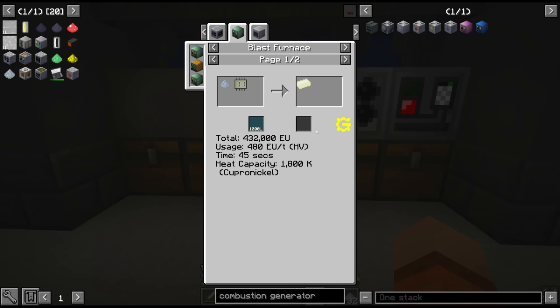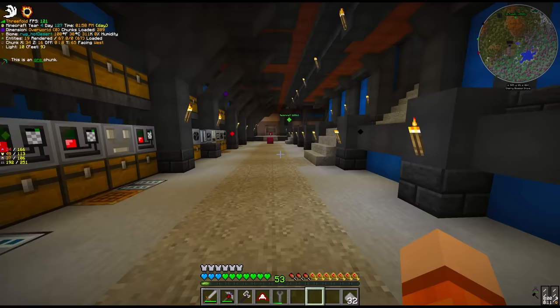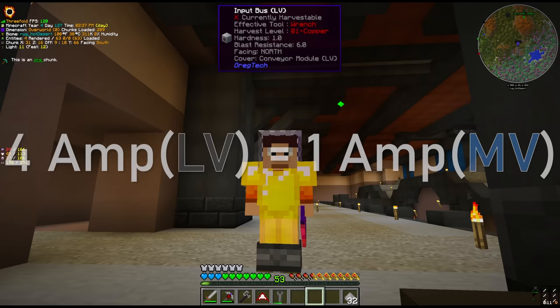To convert canthal dust to ingots, we need to use our blast furnace with oxygen, canthal dust, circuit 11, and copper nickel coils - but this is an HV recipe. That presents a pretty big challenge because the blast furnace right now is only running at MV. Right now we have LV energy hatches, which accept 2 amps of LV each - therefore 4 amps of LV equals 1 amp of MV. So logically to get up to HV we need 4 amps of MV.